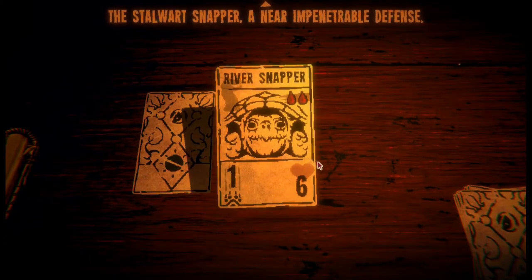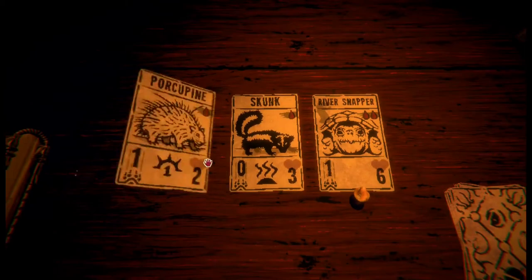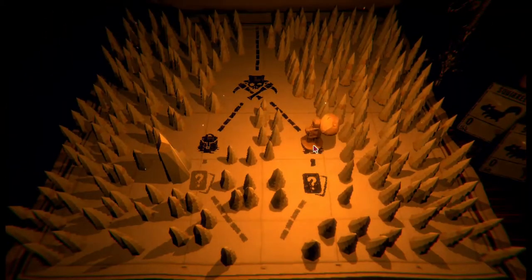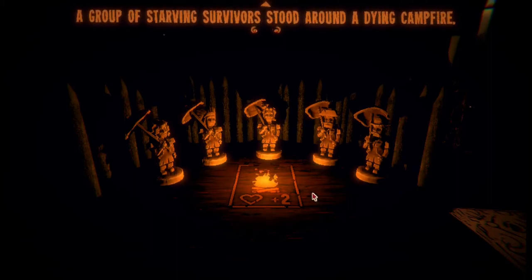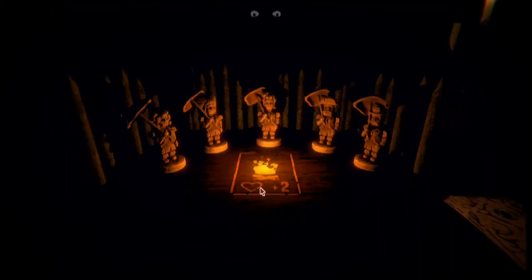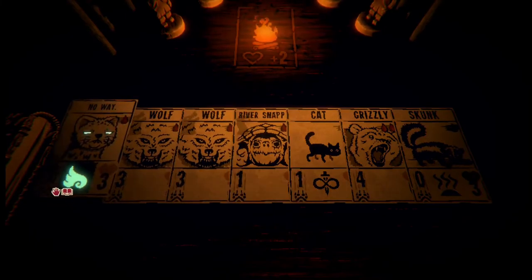The stalwart snapper: a near impenetrable defense. A reviled skunk: its stench reduces the strength of the enemy. And the porcupine - spike damage, or a debuff. Losing carbonated sigils - one power that might be useful. That skunk's not going to be as useful. Delay the inevitable. Oh its health - one of the survivors said nothing at all but could not stop looking at this. Health by two. No way.